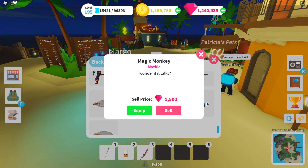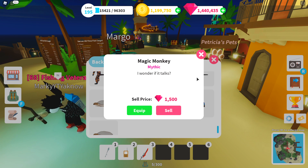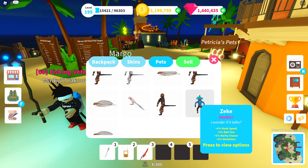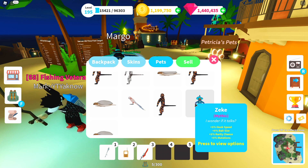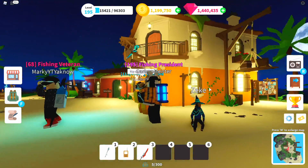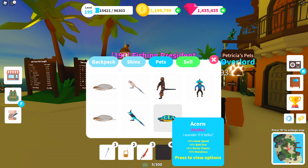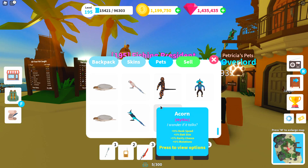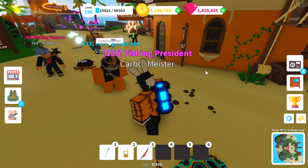I've now gotten the magic monkey, which is the second mythic. There are a total of three and I'm just missing the turtle. For the magic monkey you're looking at plus 5% hook speed, plus 5% bait size, plus 5% rarity chance, and plus 5% mutation. It seems like all mythics have the exact same stats — so it's basically a cosmetic choice. And just like that I got the final one: the mythic magic turtle, confirming the same stats. I have to say this is probably the coolest looking pet in the game — look at the design on it!